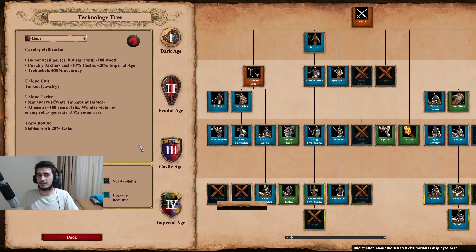The next bonus goes a bit under the radar but does come in handy, especially in treb wars - trebuchets get plus 30% accuracy. This doesn't help that much against buildings; it helps most in trebuchet-versus-trebuchet fights. And in that case, this bonus is actually quite strong because winning that fight can make or break a game.